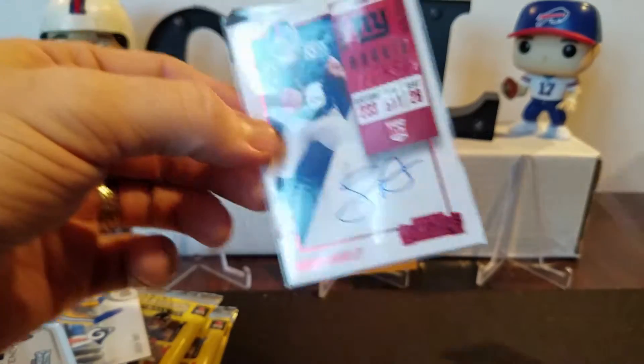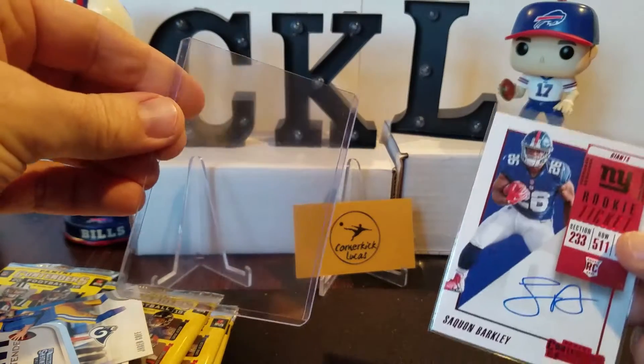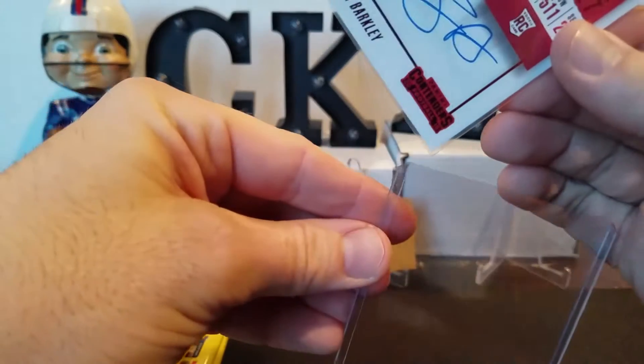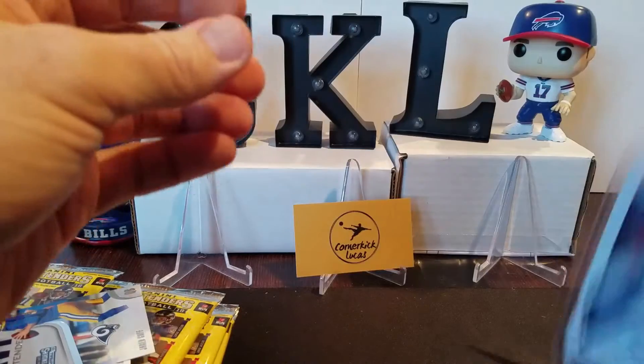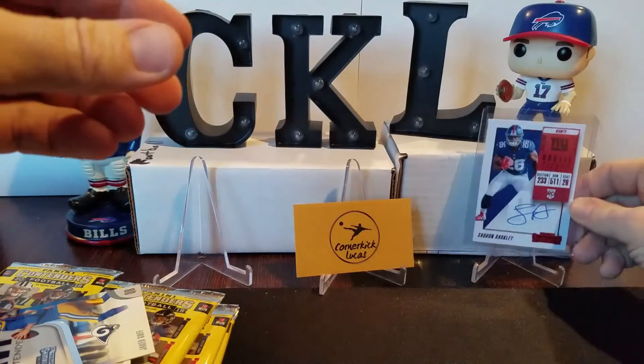Saquon! We got a Saquon Cracked Ice from Contenders Draft Picks, and now we have Saquon Red Foil from Regular Contenders. Oh man, that is so sweet. Let's keep ripping.